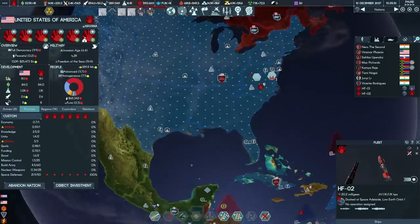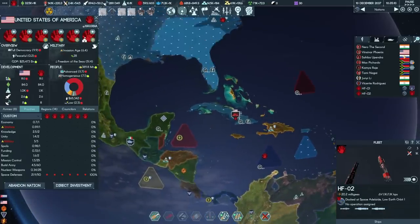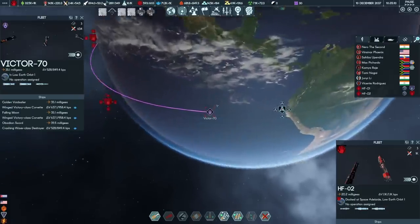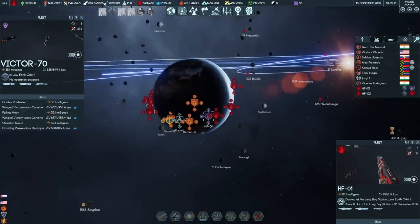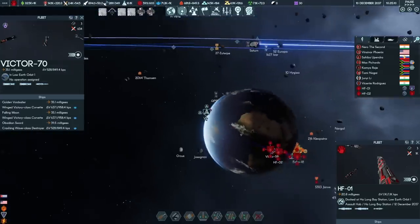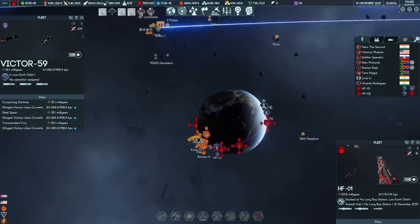Once America finishes defending itself with space defences, it can go back to boosting the economy, welfare, and military spending, but I do want to keep those space defences up first. Using that window while the alien ships aren't in the area, I'm considering whether it's worth picking off the alien fleets that are around Earth. The alternative is allowing them to link up with the major fleet once they come back. It'll generate a lot of hate, but we might be able to pick off Victor 70 and maybe Victor 59 as well — that would be six corvettes we could claim before the big doom fleet got back.